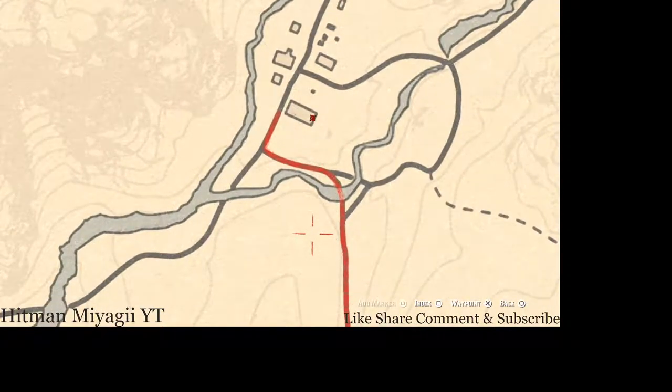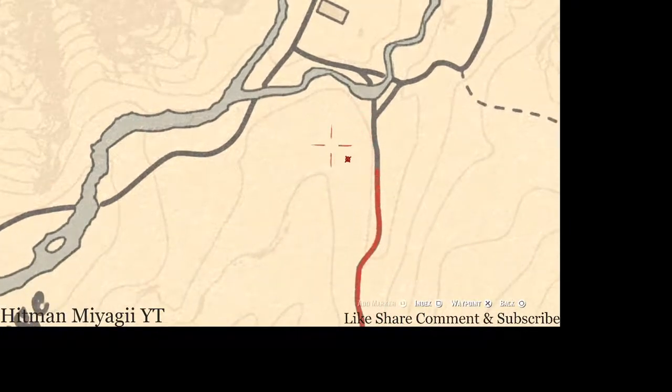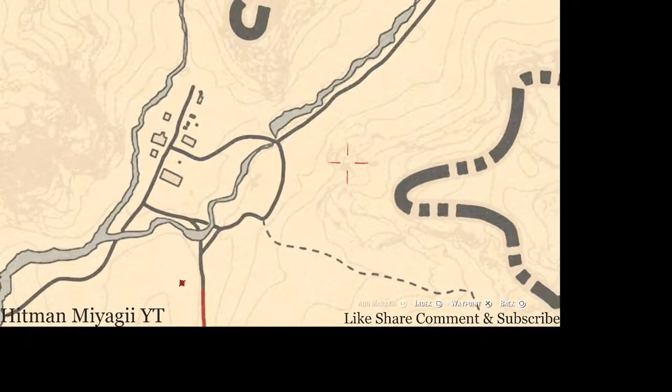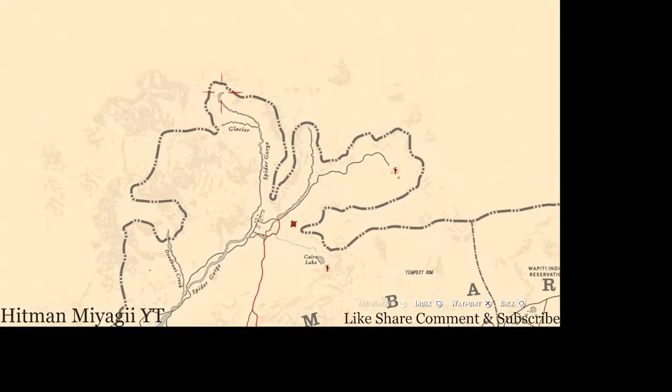Right about here, come into this little area with your metal detector and you guys will get a random fossil. There are some other fossils up in this little area right about here as well. I do have the link below in the description to help you find all the fossils for the current cycle, which is cycle two.